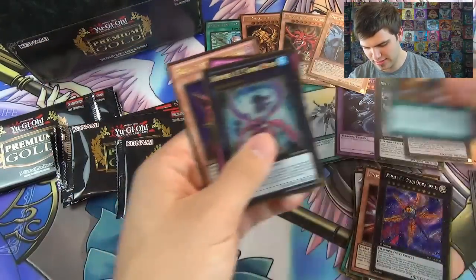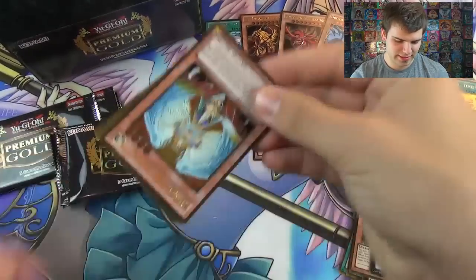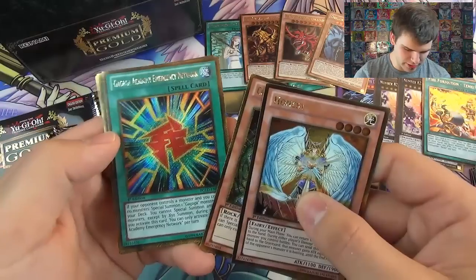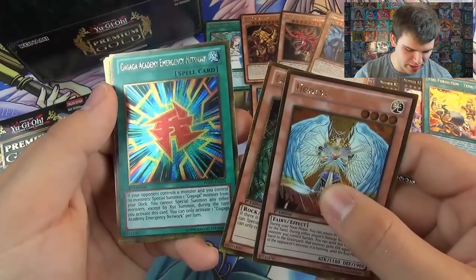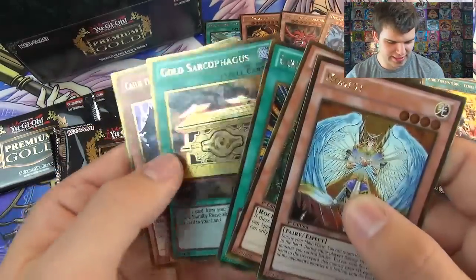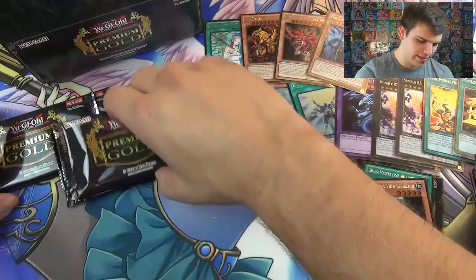Another Heartland Dragon. A Gold Honest. Another Tula Guardian. A Gagaga Academy Emergency Network - if your opponent controls a monster and you control no monsters, special summon a Gagaga monster from your deck. You cannot Special Summon any other monsters except by Exceed Summon during the turn you activate this card. Only one Academy per turn. Gold Sarcophagus - nice Gold Rare. And then Caius, the Shadow Monarch.